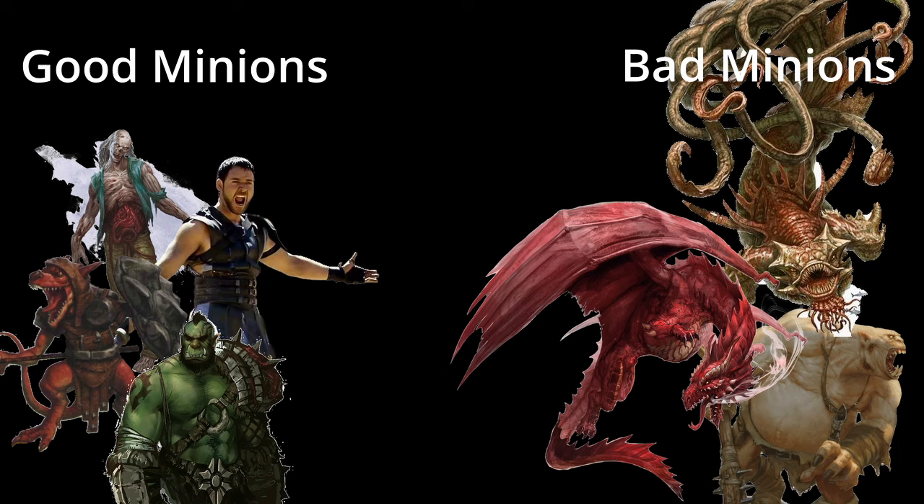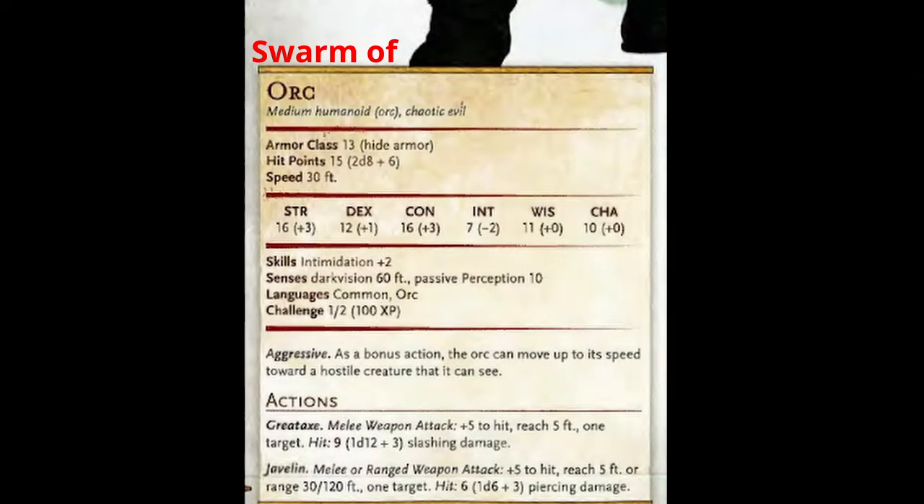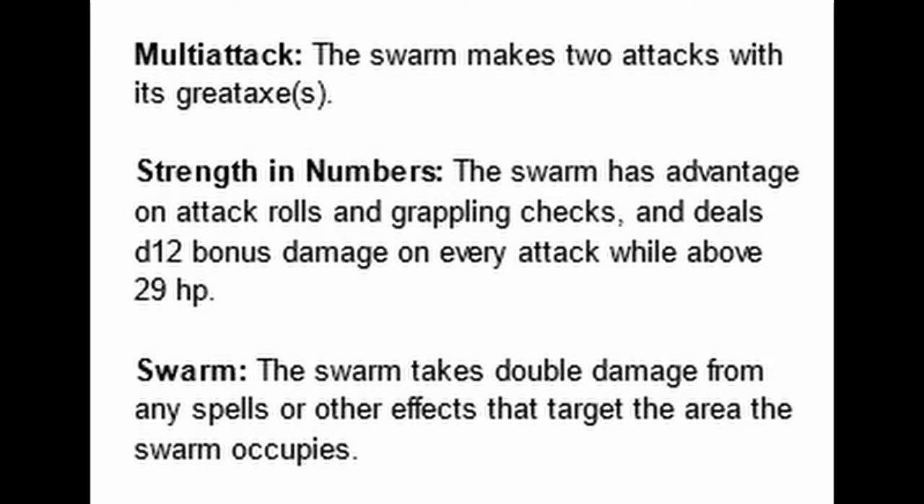In general, I prefer to use swarms, which is basically just a collection of creatures. To make a swarm, I find a creature from the Monster Manual, quadruple their HP, make them a size or two larger, give them an extra attack, and give them bonus damage if they have more than half health to signify their strength in numbers. I also make swarms take double damage against AoE effects like Fireball, to simulate the damage affecting each member of the swarm individually.